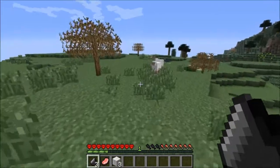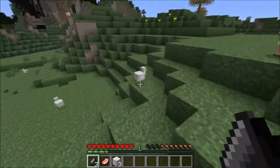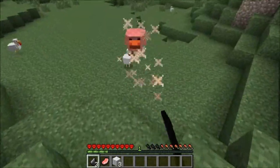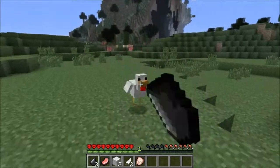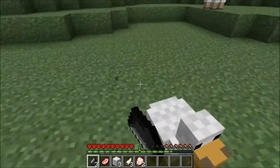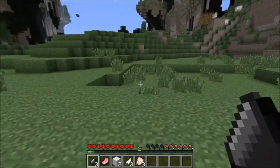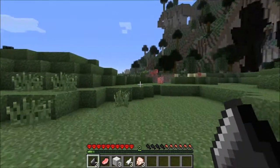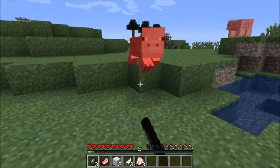We're looking for flint, sticks, and logs — we'll turn those into planks. We also want some chickens, so I'm going to go ahead and take care of those. We're going to want the feathers and the meat. The feathers will be used for quite a few things: if we can get lucky and get some string, we'll make some arrows, but we also need them for a couple of things we have to build.